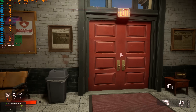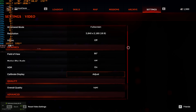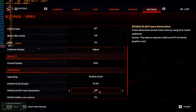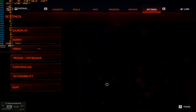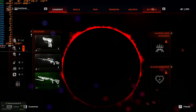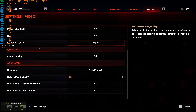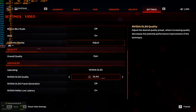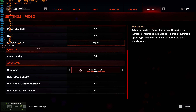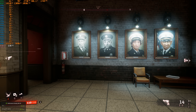Frame generation isn't really necessary if you're already getting a high frame rate. It's kind of a 'win more' feature — it's best when you're already getting a high frame rate. It does work well here because you're already at a pretty high baseline frame rate. Whether or not you feel it's useful is another matter. We should go back to no upscaling — native 4K resolution, Epic settings on the 4090.